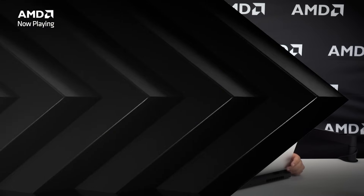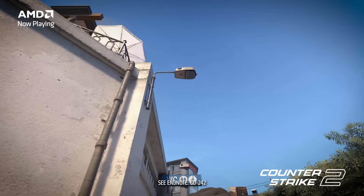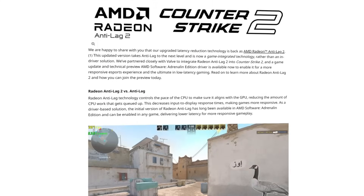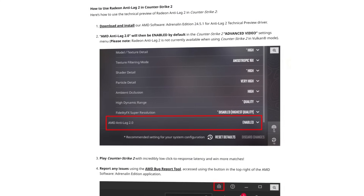I have a quick PSA for all my Radeon gamers that are grinding CS2 — I've got some fantastic news for you. Antilag 2, our new latency reduction technology, is available in Counter-Strike in technical preview. Antilag 2 is our new game-integrated technology that decreases input-to-display response times. Essentially, it makes your games feel more responsive, and hopefully it'll make it that much easier to climb the ranks. Check out the link below for a blog that highlights Antilag 2, its integration in Counter-Strike 2, as well as the type of latency reduction you can expect on your Radeon RX 7000 series card.